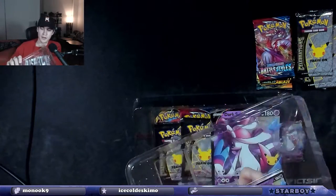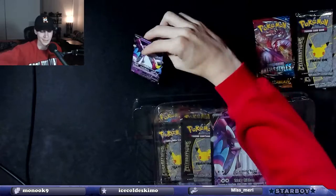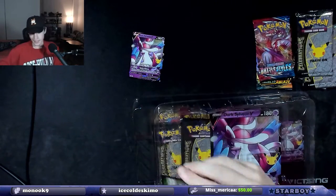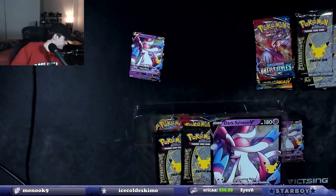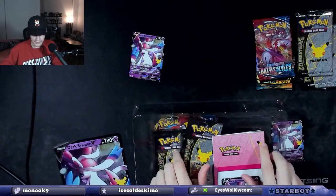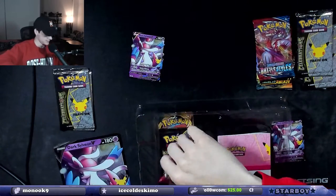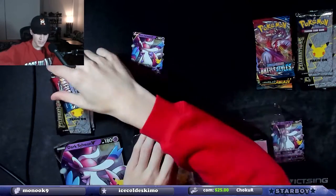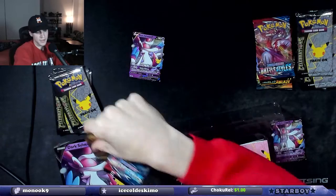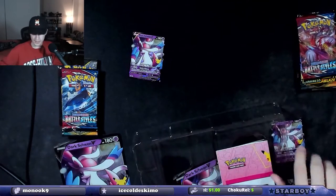Here we got another code card for anyone that wants it. If you do get the code card, say something in chat, follow me. There's the code card. So another Celebrations pack — four Celebrations, a Battle Styles, and a Darkness Ablaze. We are going to do a left versus right. We normally don't do left versus right here, but we will this time.